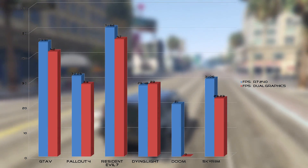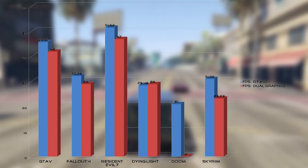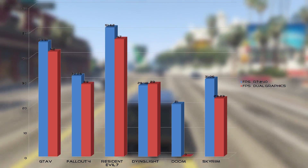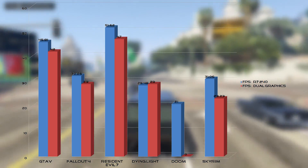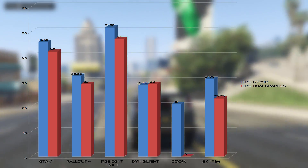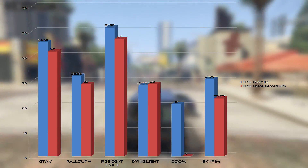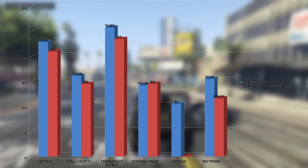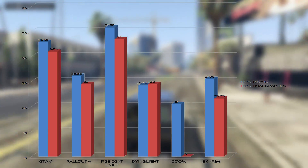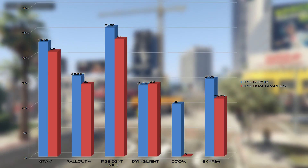Surprisingly, the frame rates in all but one of the titles actually got worse. This can probably be attributed in part to a weaker CPU. This is amplified by the fact that Crossfire is very CPU intensive, and when paired with a weak CPU the frame rates will suffer. However, the main thing driving the lower frame rates is most likely the drivers. Most people liken AMD cards to fine wine, because over time, with driver improvements, their cards get better and better. However, with these old Catalyst drivers, the card is more like old milk — it just goes to show how important good drivers actually are.